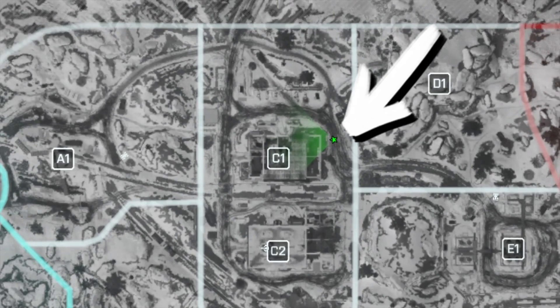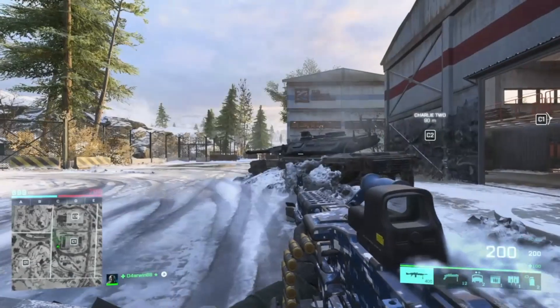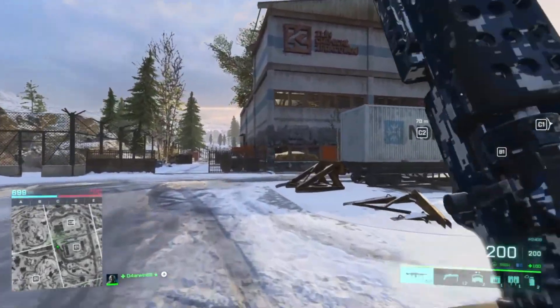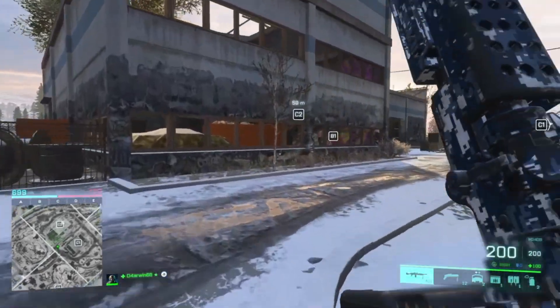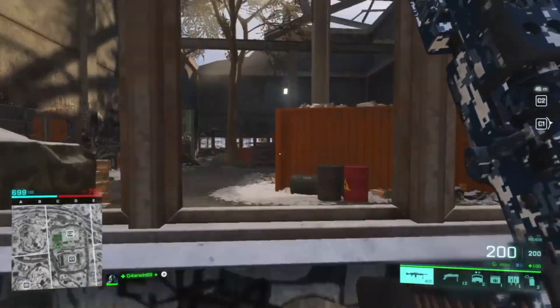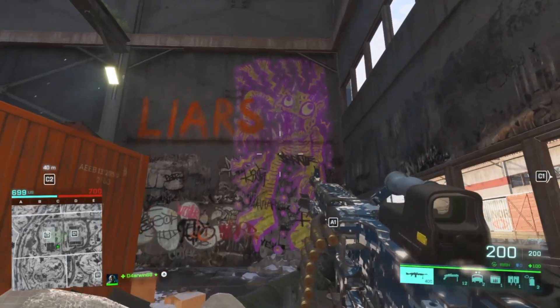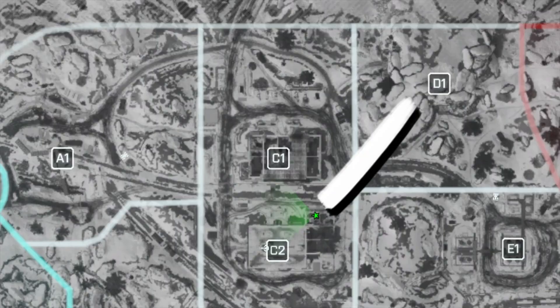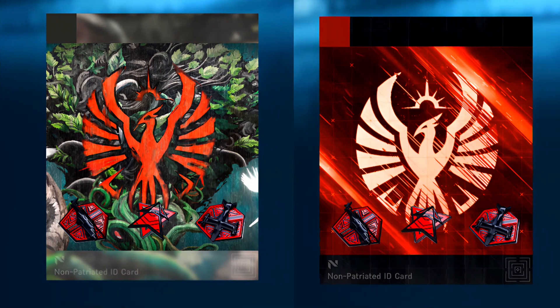Now, let's go over to the second location. This one is only a few meters away from the first painting and it's close to objective C2. You can find it inside the warehouse without a roof. And once you're there, you will definitely notice it, because it's a huge painting of a monster. The exact location you can see here on the map. Again, try to position yourself close to the painting and it should work. Afterwards, you will be rewarded with a second player card, or maybe even with both in case it didn't work at the beginning.